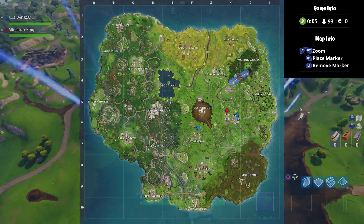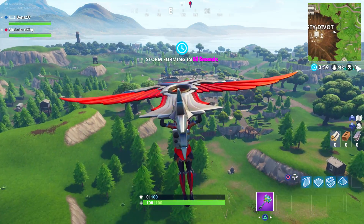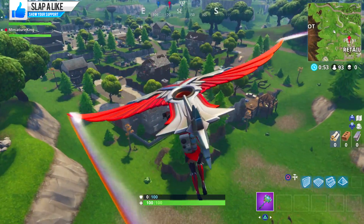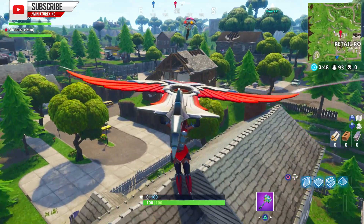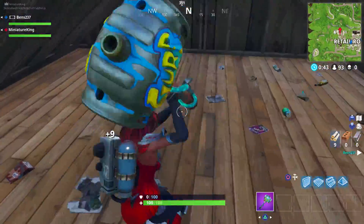The update is finally live with the new burst rifle. We also got a new consumable which is apples. What the consumable does is it brings your health up by five each time you eat one. These apples land on specific trees, so when you cut a tree down sometimes it will drop apples and you can eat them for five health each time.